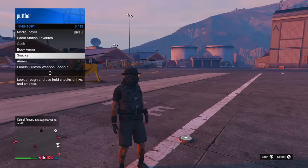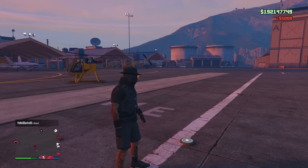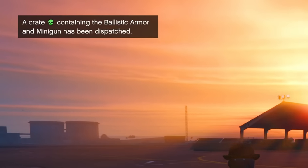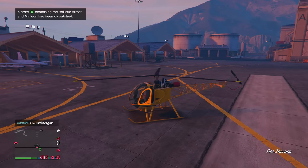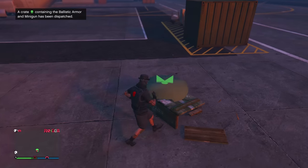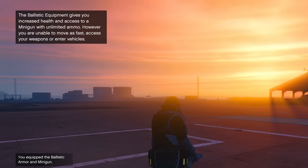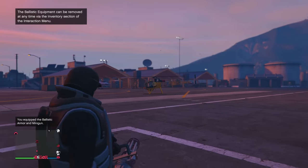Just know I spent a lot of smackaroos — 500? No! 1,000 smackaroos total. So, inventory: request ballistic equipment for $5,000. These bills on top of bills on top of bills just keep coming up. A crate containing the armor and minigun has been dispatched — nice, it comes right beside you. Ballistic armor gives you increased health and access to a minigun with unlimited ammo. Say no more.